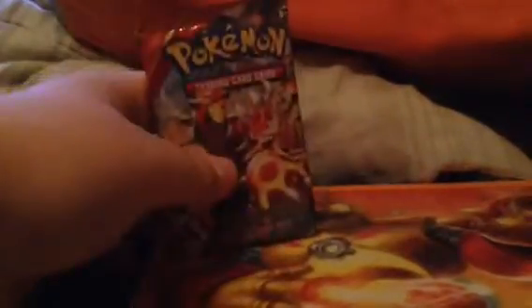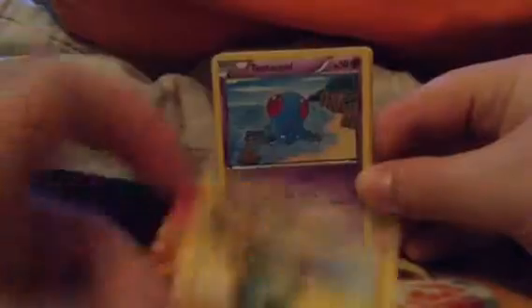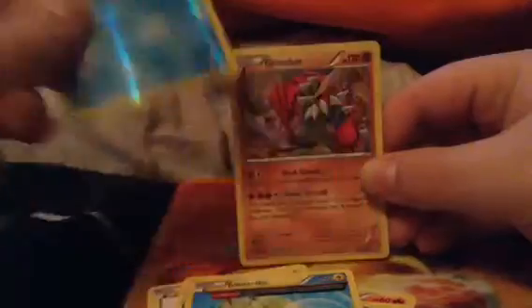Last card — Groudon pack. Can we get a Groudon EX out of a Groudon pack? I'd love if that happened. So we got Elekid, Electrike, Tentacool, Rhyhorn, Torchic, Horsea, Goomy, Beautifly, Ancient Trait Electrike, Ancient Trait Barboach, Traverse — and oh, we got a Groudon out of a Groudon pack! That is nice, that is awesome.